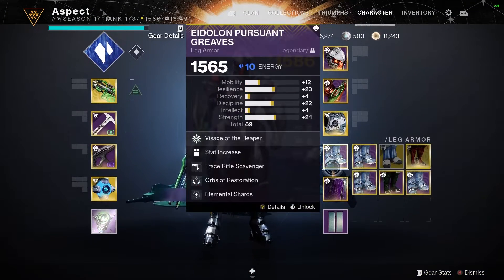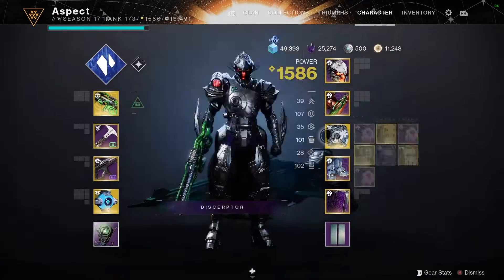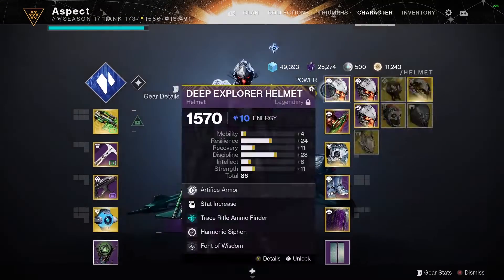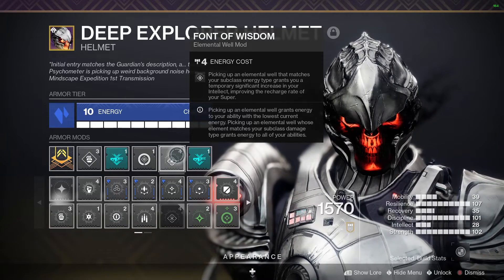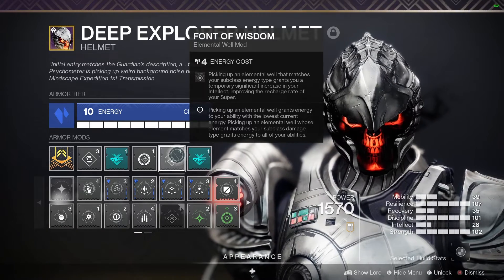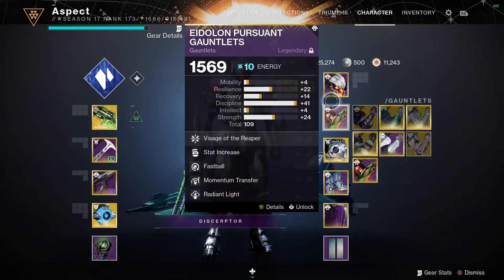For mods — first off we've got Elemental Shards. The reason you want this is because those stasis shards we'll be making pretty frequently will actually count as Stasis Elemental Wells. With those wells we're going to be getting Font of Might, which is a 25% damage buff that stacks with anything. We're also going to get Font of Wisdom, which is basically free Tier 10 Intellect for 35 seconds. Because stasis shards are very easy to make and chain, we can basically have Tier 10 Intellect almost infinitely.